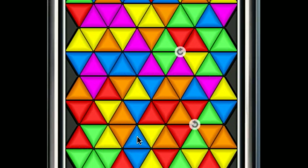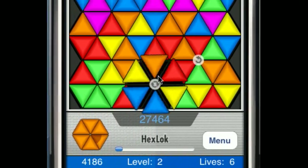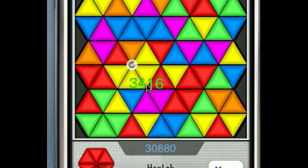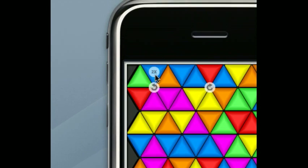Now I'm at level two. I'm going for some oranges — this one here, rotate this around — I got orange. Now it's asking me for red.